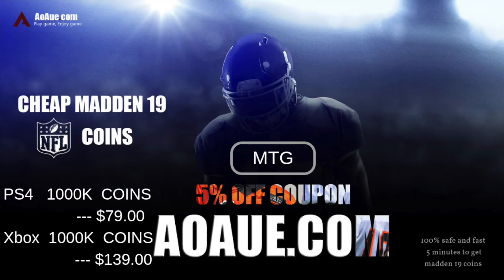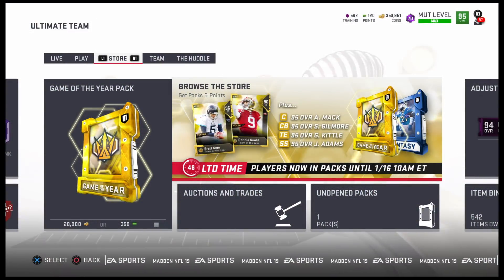Looking to pick up that new beastly player? Head on over to aoe.com to pick up the cheapest, fastest, reliable coins. Use code MTG at checkout for five percent off your order.